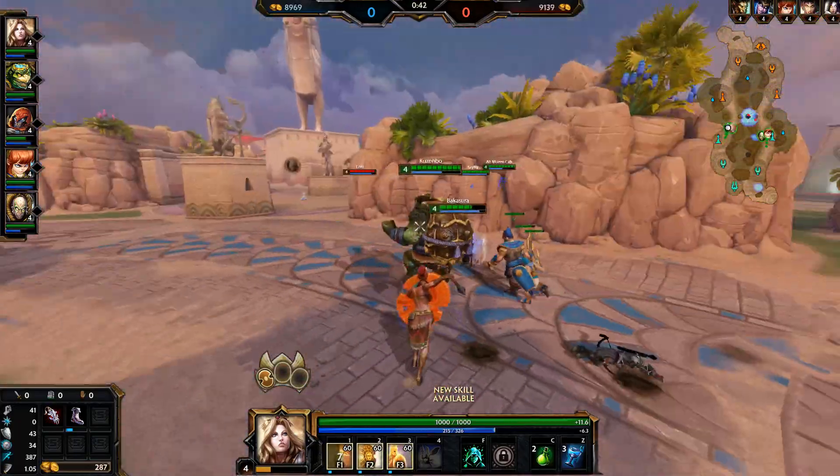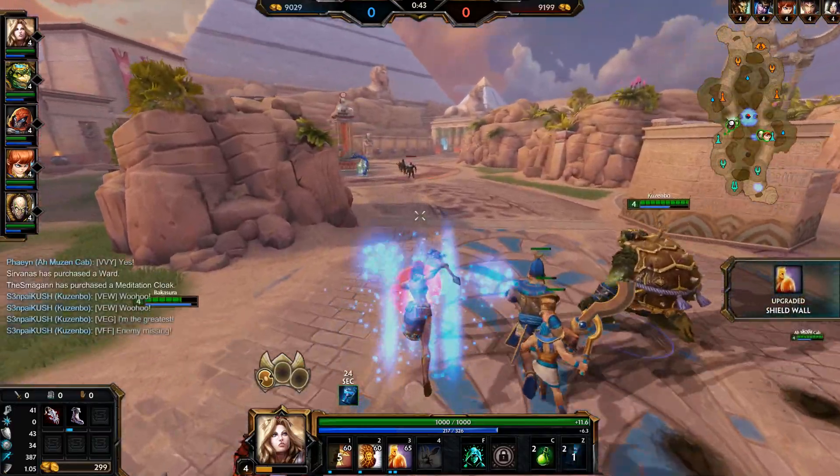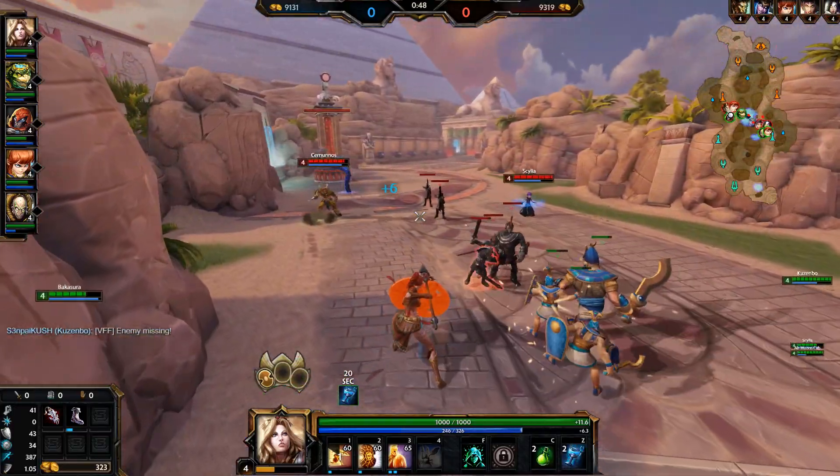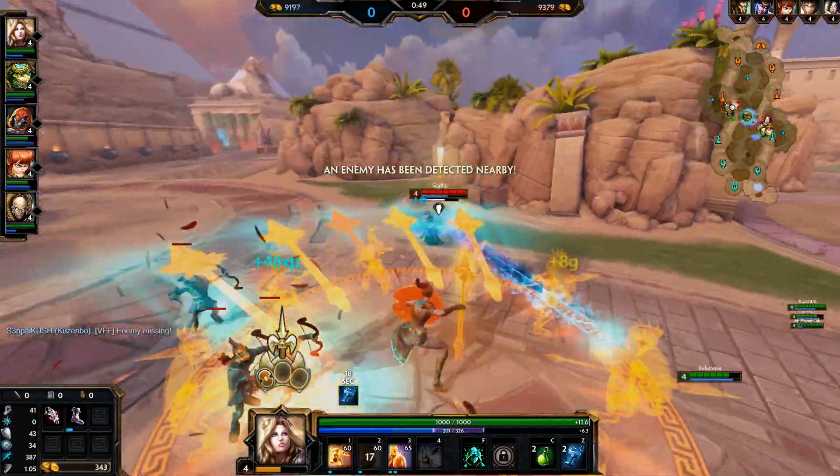Kuzumbo's probably going to go more expensive frontline items. Looks like they just went for the mana buff here — I guess I can level up my Taunt and max it out.